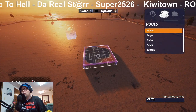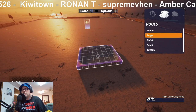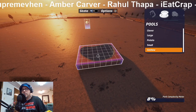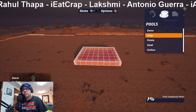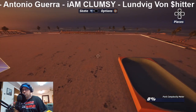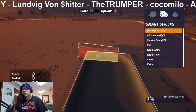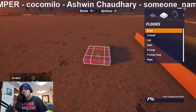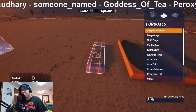Do we have pools? Yes we do. I'm thinking of a large pool. I'm thinking of having rails on it, and maybe like a ramp that goes up to it — something basic, something simple to get used to the editor. I was looking at it off stream before, kind of getting an idea of what to do.